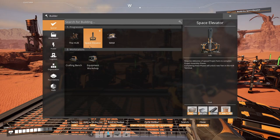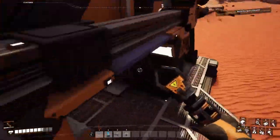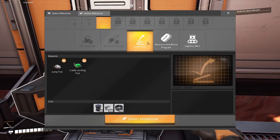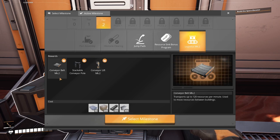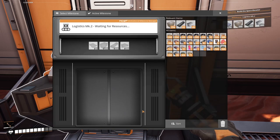I think I have all the products necessary for that, and of course I want to unlock some new things. The jump pad is not interesting, resourcing bonus not interesting, but logistics MK2 is very interesting for me at the moment. I'm gonna need the conveyor belt MK2, which is very good because it has double efficiency regarding transport — 120 pieces per minute. That's really good to create things even more efficient. Let's just select this milestone.